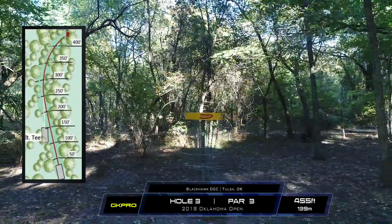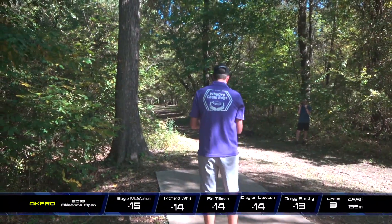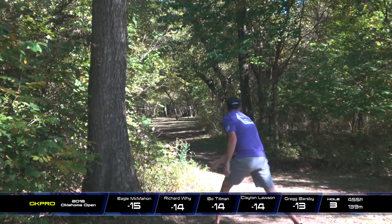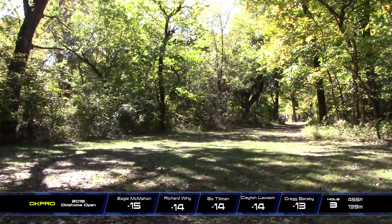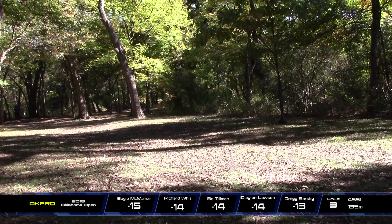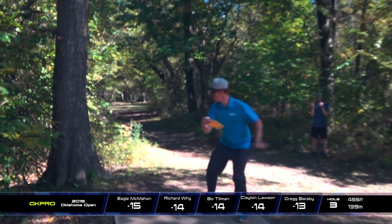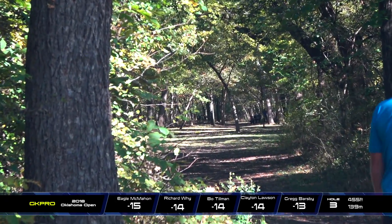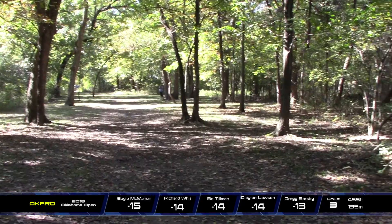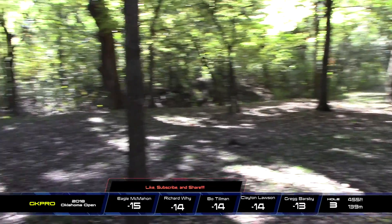If you're a right-handed player throwing a forehand, you've really got to make sure it flips up and rides straight. If it goes high the whole way, it's going to finish in that ditch on the right and you're pretty much in jail — it's really hard to get to the basket. He made it really far down the fairway but he might have a tricky upshot. The name of this course is to keep the disc on the fairway off the drive. If you keep it in the fairway, you're good. Since he's on the left side, it's not nearly as thick as the right, so he should be okay from there.